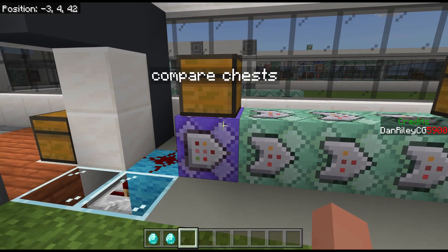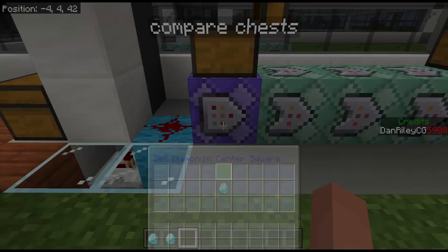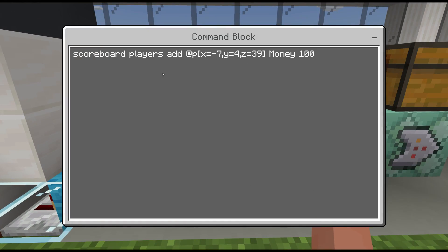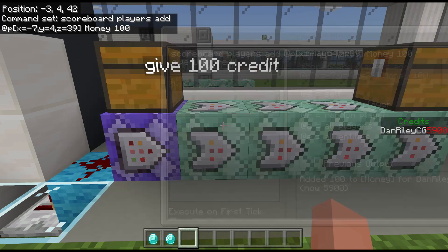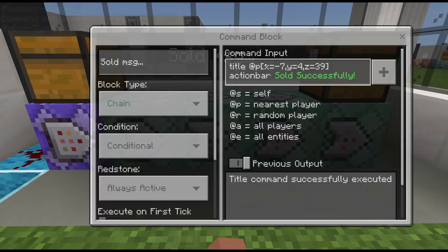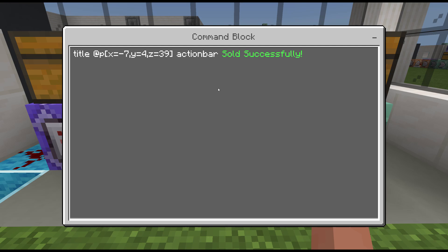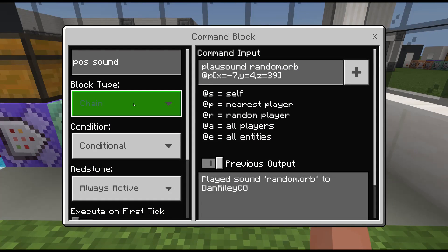Just make sure when you're using systems like this — any system really — you should be up close to it, so it's targeting you without question and no one else can get in between you and the system. Once that matches, the rest of the code will run. We're going to target the player at that location and add the money to their scoreboard. Here's our sold message — chain conditional always active — and here's the positive sound for feedback.